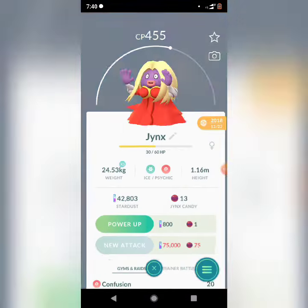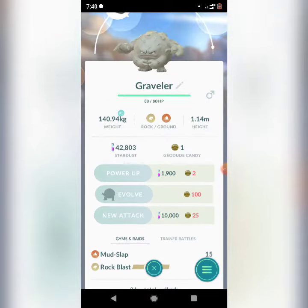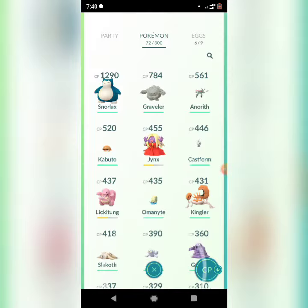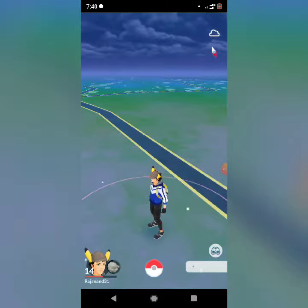That's the next cast to form — Kabuto, Anorith, Graveler — and now it's the highest CP combat power in my Pokémon GO. Snorlax is my most powerful Pokémon, and here I earned a medal for evolving 3 Pokémon.